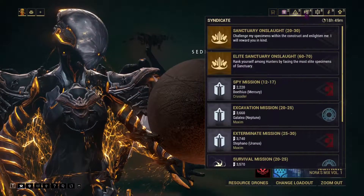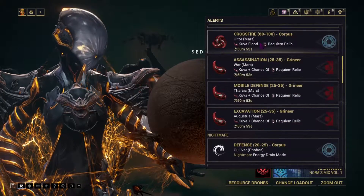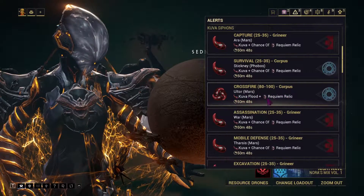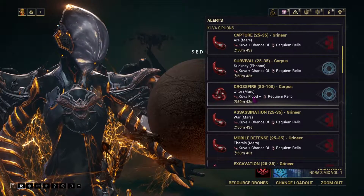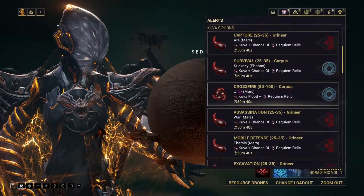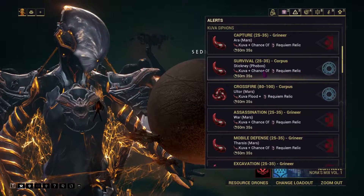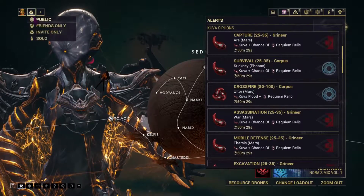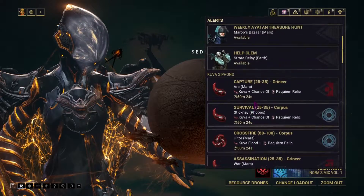For now I'm going to explain the mod side of things. There are relics you can get that give you what are called Requiem mods. You have both Kuva floods and Kuva siphons. I'd advise you go on public for the Kuva floods because they are quite hard to do solo. As for the Kuva siphons, you can do those public or on your own — they aren't too hard. The Kuva flood gives a guaranteed Requiem relic, while the Kuva siphon gives a chance at one.